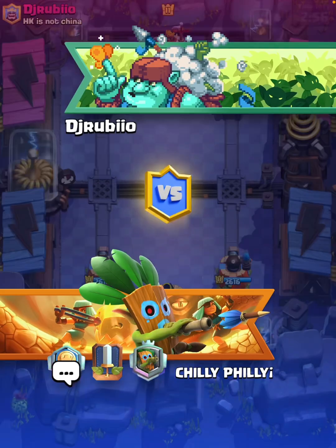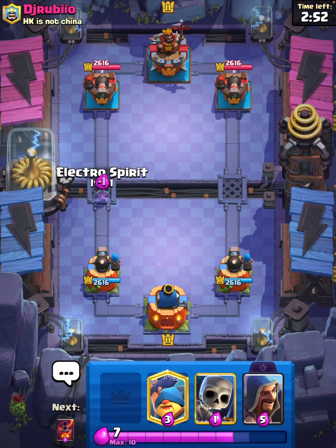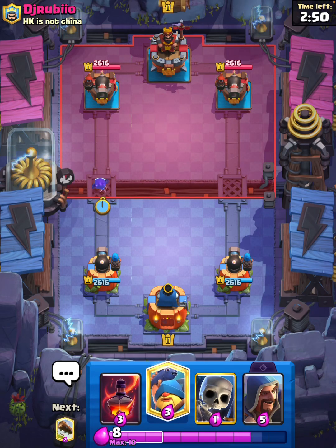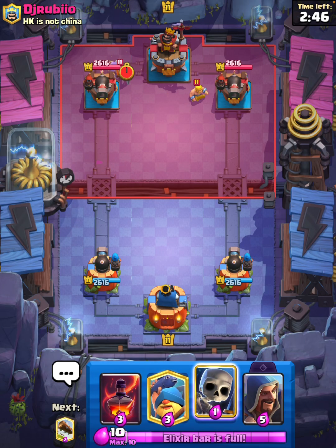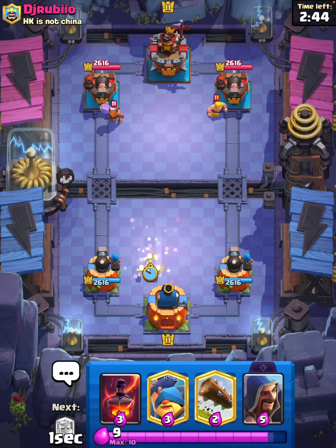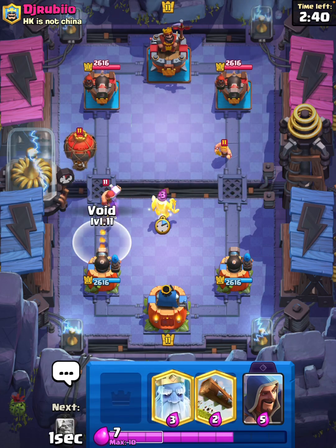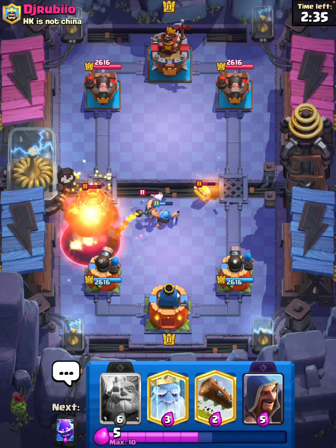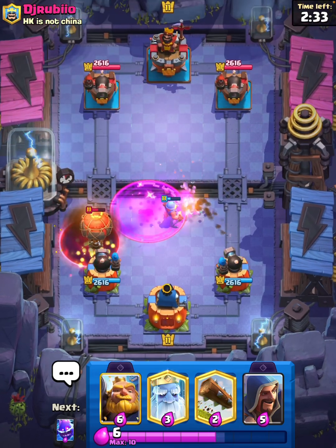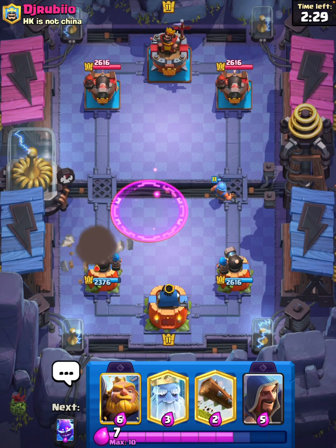Next match — good luck! I can go with an E-Spirit at the bridge; doesn't really matter if you get the King activated. Oh, he's playing that. Void — one, two, three, nice! That was a little close for comfort there.